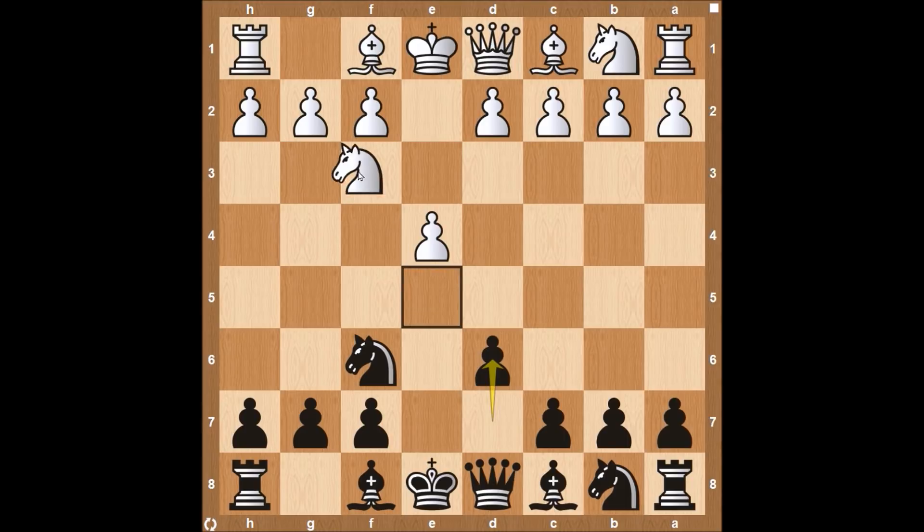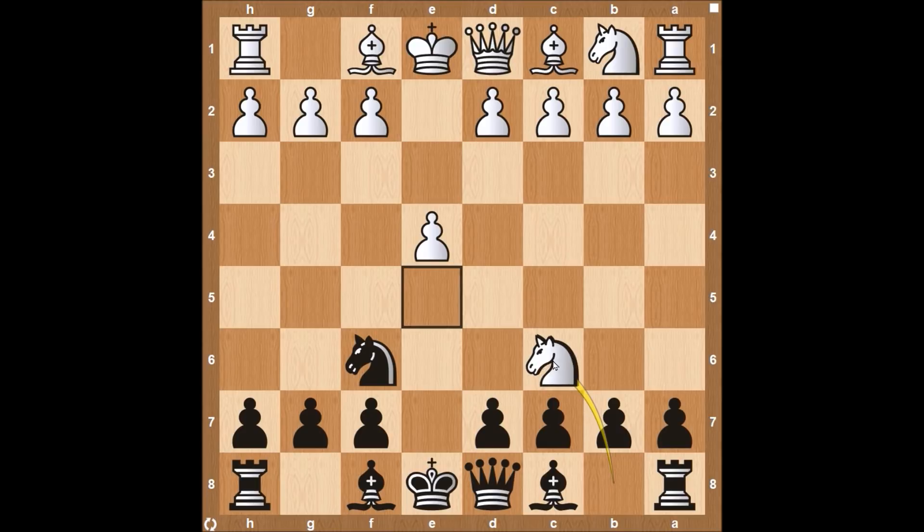Let's get this mainline: d6, kicking the knight back to f3. We're going to play knight to c6. I have already made a video on the accepted line — I'll have a link in the description below if you want to check that out. The mainline would be for white to take here on c6. This is the best move for white, only if they really truly understand all the theory on how they should proceed, because after black takes on c6, there are a lot of traps that white can fall into. But white does not have to take here on c6 — that's what this video is going to be covering: the decline lines.